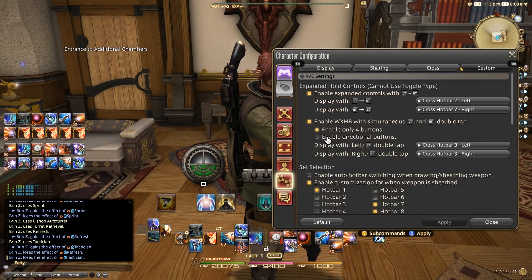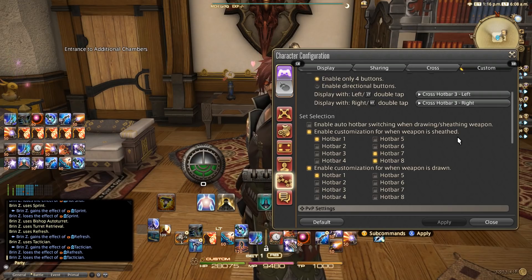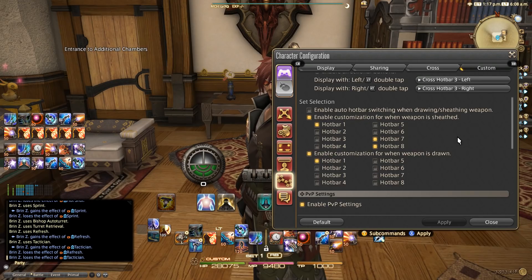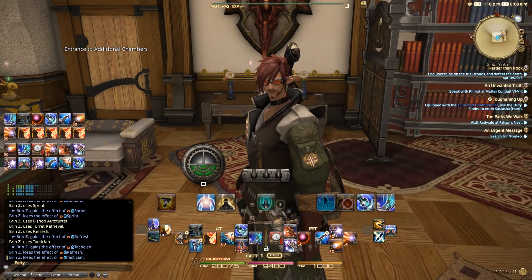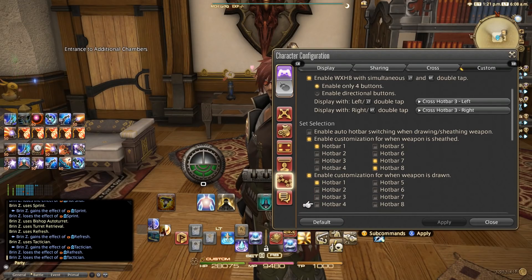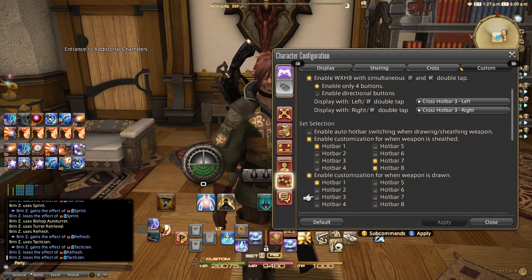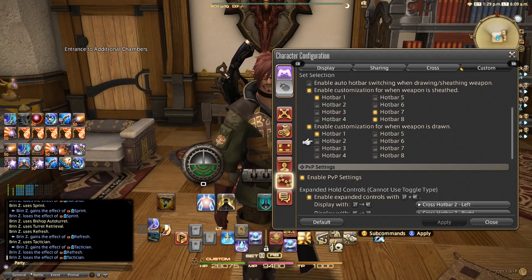A couple of other settings I use — under Set Selection, enable customization for 'weapon is sheathed' and 'weapon is drawn.' This means whenever your weapon is out, you can tap the right bumper and cycle through various things. So Hotbar 1 and 7 and 8 are available for cycling when tapping R1 on the PlayStation controller. When my weapon is drawn, I set it to not cycle to hotbars seven and eight, where I have shared abilities I don't necessarily want to always jump into. If you have more combat abilities you want easy access to, like Hotbar 2 or 3, you can set this so you only cycle through the ones you want. You can do the same for PVP settings and have different settings for PVP as well.